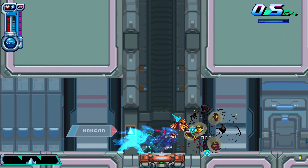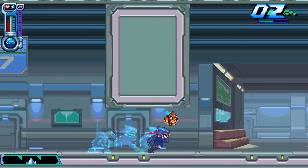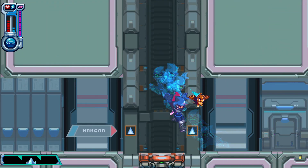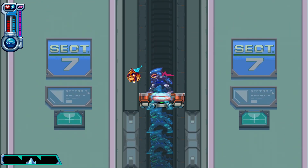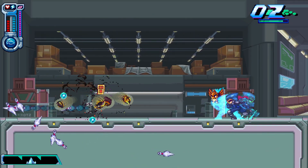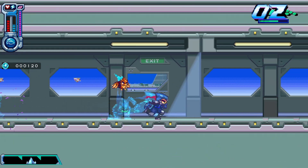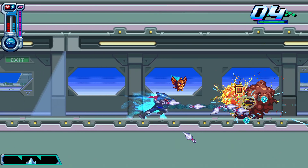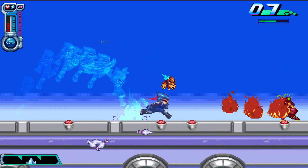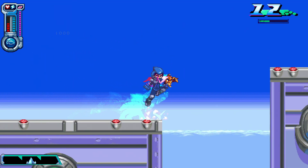I thought you just kind of ran into enemies with the saw blade going, but now I'm not so sure. I should probably check up here just to make sure there's nothing. Because if there's an enemy up here and I go all the way over there, I'll have to come back. With my shuriken upgrade, I feel quite strong, I must say.